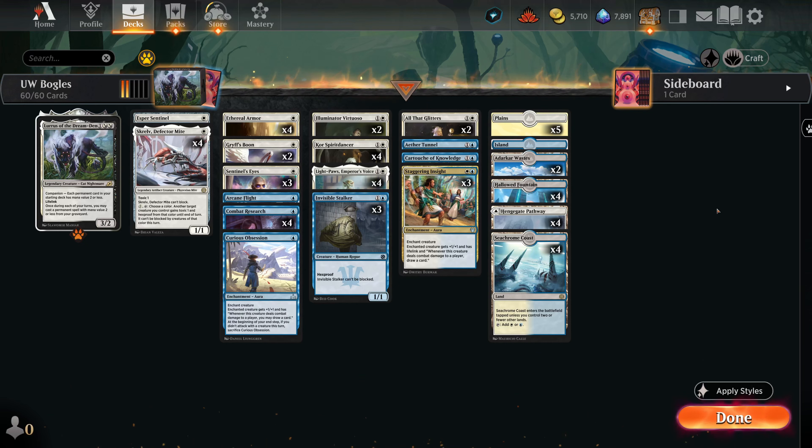In the previous deck we were trying to make something really big, give it lifelink and some sort of evasion to kill our opponent. The name of the game is pretty similar here. Bogles — obvious or may not be obvious — is the strategy of essentially trying to build up one big evasive creature and go over your opponent's defenses to kill them.